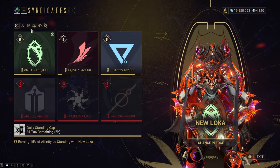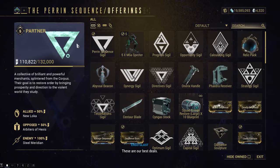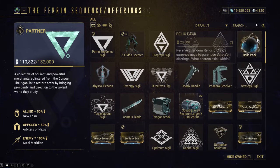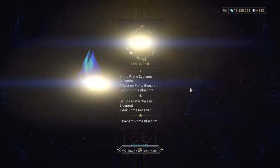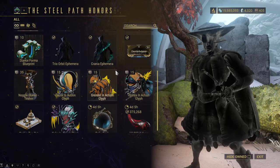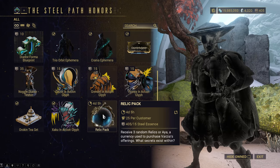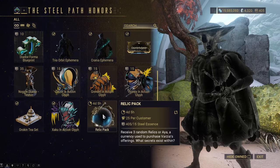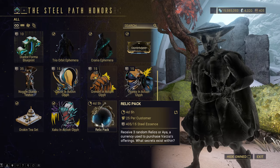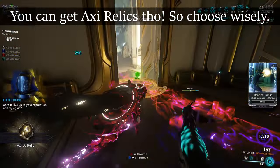Now let's talk about the passive income of Relics. From many syndicates, they are obtainable for purchase with just standing. Some syndicates have passive income like the OG6 — whenever you're at max rank and don't need anything else, you can purchase Relic Packs. There's also buying Relic Packs from Teshin with Steel Essence the day new primes are released, so you can be one of the first people to have it and make a lot of Platinum by selling it. But in my opinion, paying 15 Steel Essence to get 3 Relics is a big waste, considering you can get that many Relics in about 3 minutes including loading screens — and you definitely can't get 15 Steel Essence in just 3 minutes.